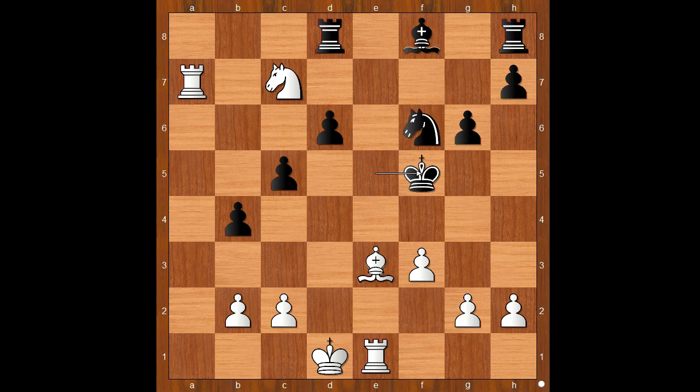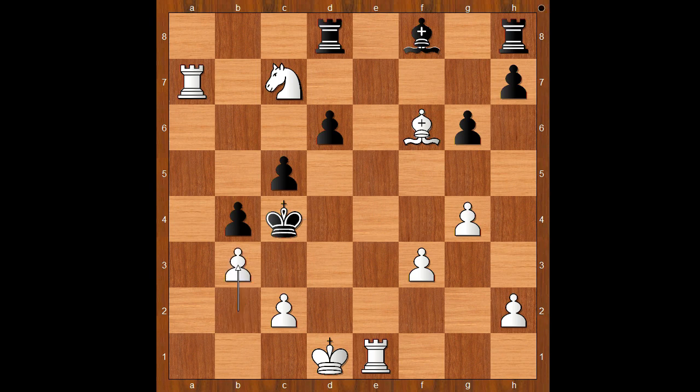King to f5. And now g4 check. King to e5. Bishop to g5 — discovered check. King to d4. Bishop takes knight, check. King to c4. White to move and checkmate in one — and the move is b3 check. Mate! What a lovely game.